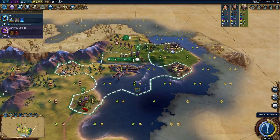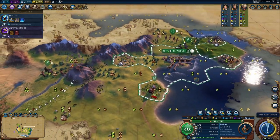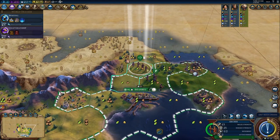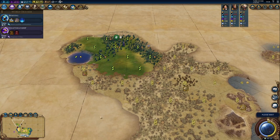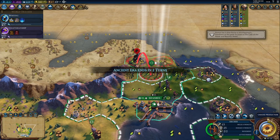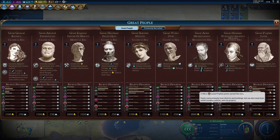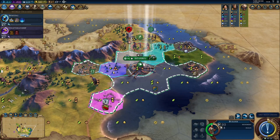I guess we can go with Craftsmanship. I'm going to start building the campus. This is an interesting start — quite the start, for sure. How are we doing? How many religions? Two. So I think we're okay.